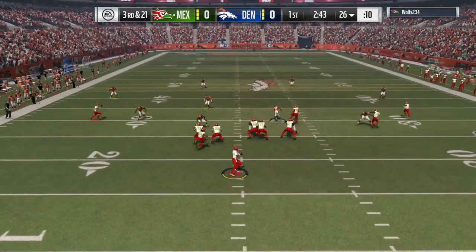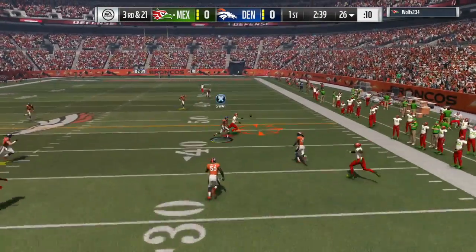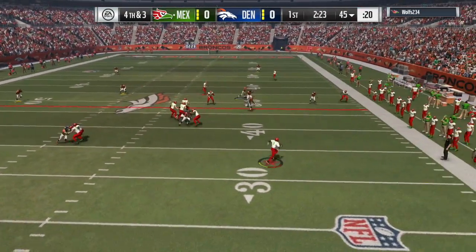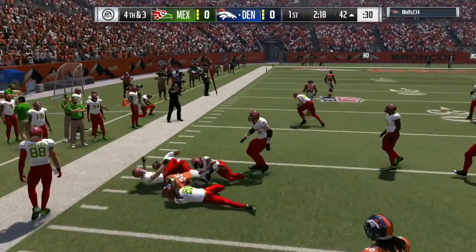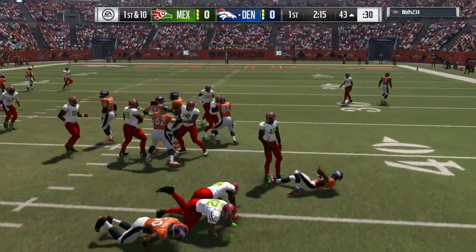On 2nd and 10 I get a huge sack to put him in 3rd and long. But right here he throws an absolute dot all the way down to the 45, and right now it's a 4th and 3. He's going for it. I need my defense to step it up — user interception! Beautiful play right there by my player, and I was able to get the user interception.